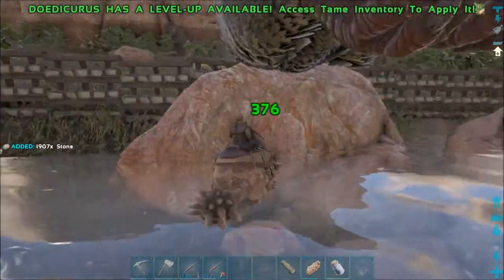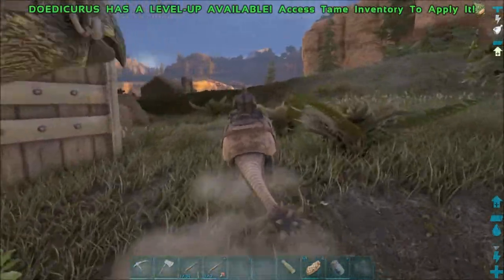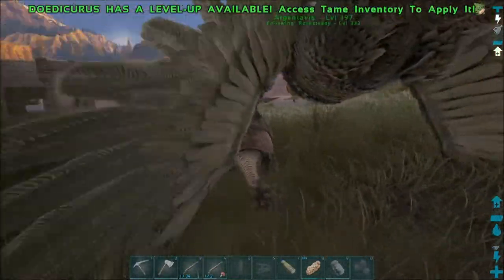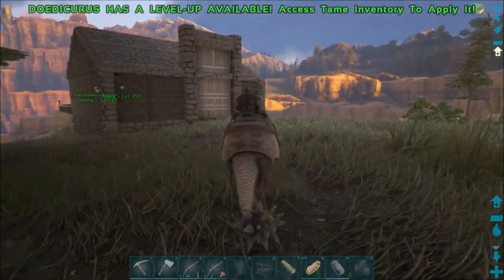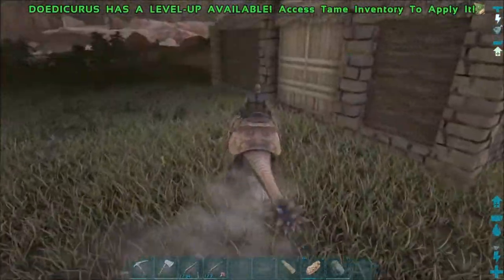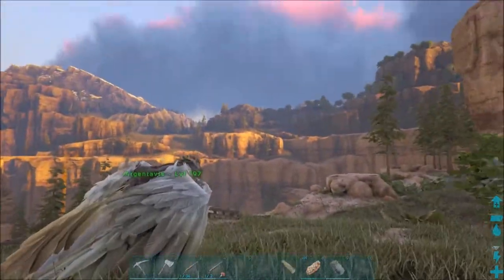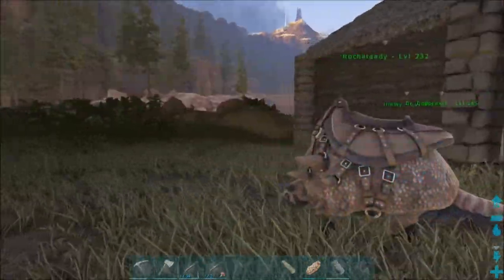And I did see there's a trike wandering around in my base - it's a 150 and it's a male. I still have Tammy of course, so she can have a mate hopefully as long as it stays alive. The trike and some other dinos fell in the base over there - I'll have to check and make sure there's nothing dangerous. But we got our Doedicurus and I'm so happy. So next up we're going to be getting the beaver, and with the names I'll just go ahead and name it Bebop since it'll be Bebop the beaver - goes with the Ninja Turtles theme.